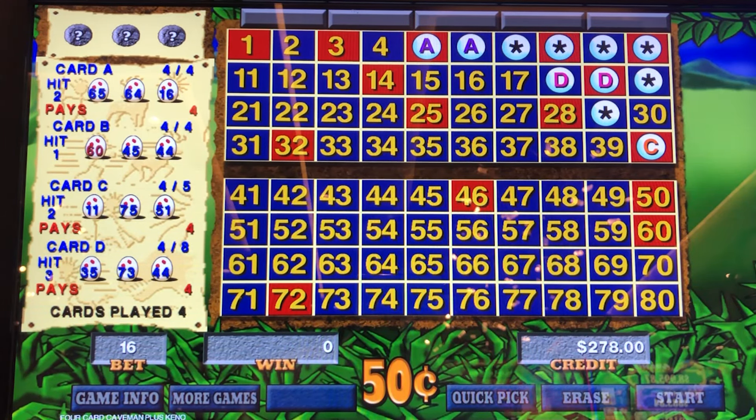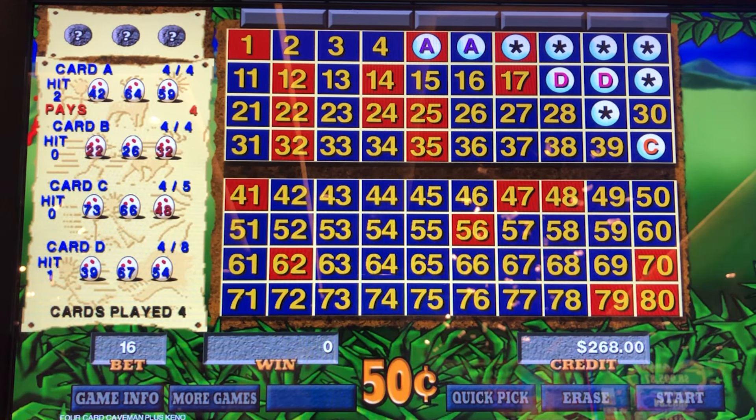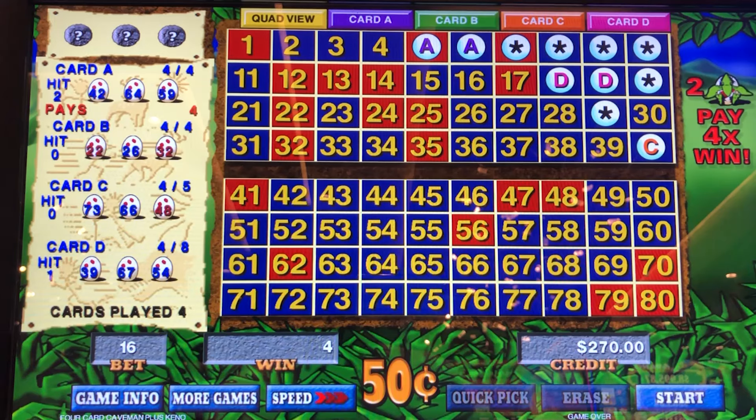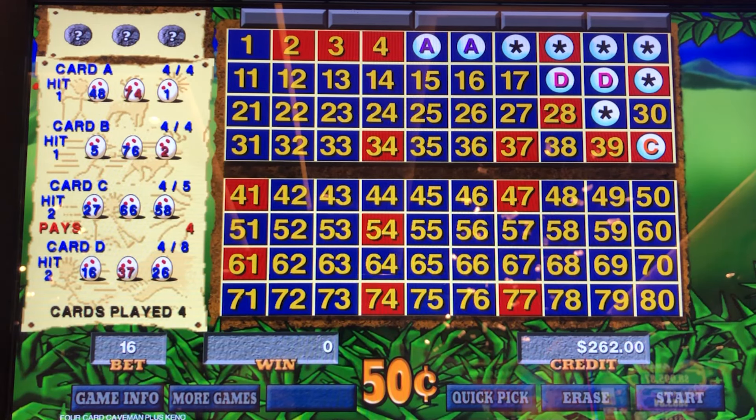Come on, hit that 5-spot now! If you guys are 4-card Caveman players and your favorite numbers aren't working for you, give these four sets of numbers a try. They've treated me very well. We have $28 of the $60 in free play left — it's being tracked along the bottom of this machine where you insert your card, so I can't fit that into the shot, but you'll just have to trust me.